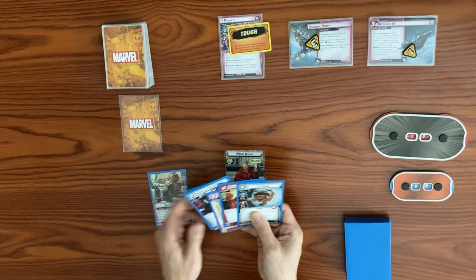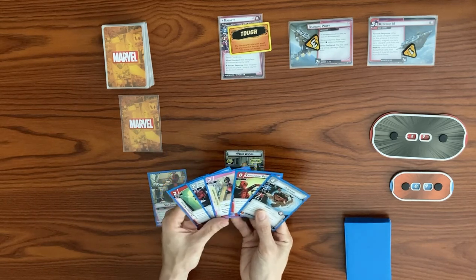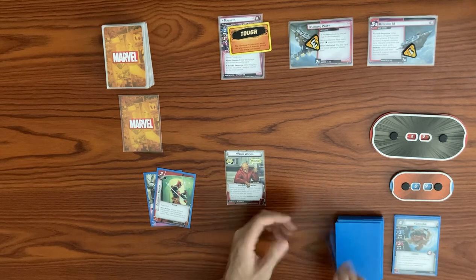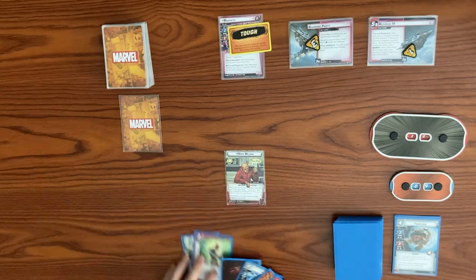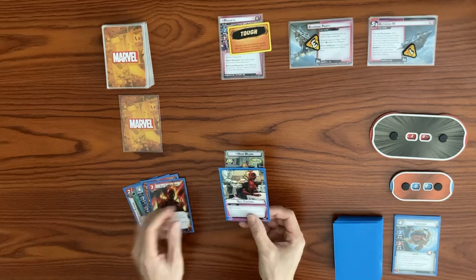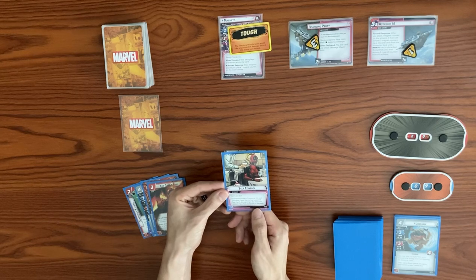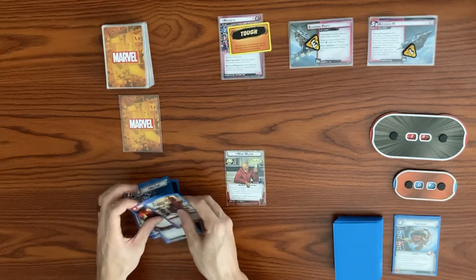We definitely want the Self-Control, and let's mulligan — actually, do we want the Katana? Let's keep the Katana. We'll mulligan, discard these four cards, and draw four more. Okay, this is pretty good. Let's use Self-Control: double the number of resources this card generates if your identity has sustained less than five damage, and triple the resources if you have sustained no damage. We're at full hit points, so this is three resources, plus a fourth one for a total of four.